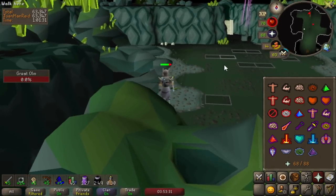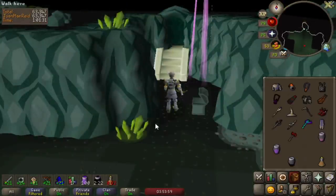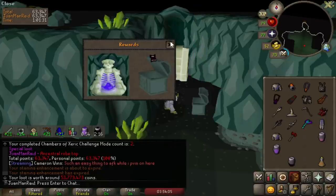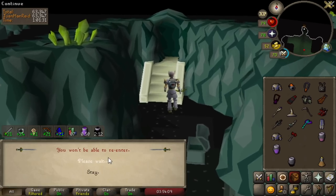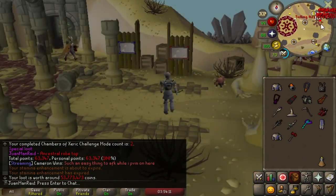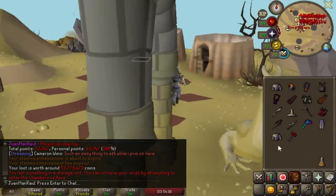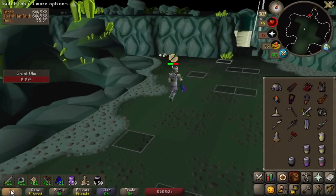Oh, a purple! That was a struggle, but we got a purple. Let's see what we get, boys. Ancestral Robetop! Wow. That breaks the streak of like eight scrolls in a row. It's been a while since we got an Ancestral item. Not bad, not bad.